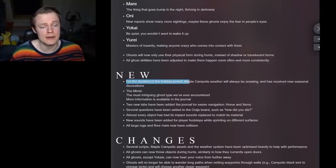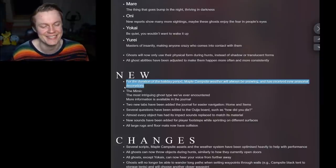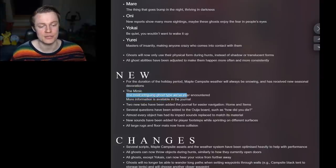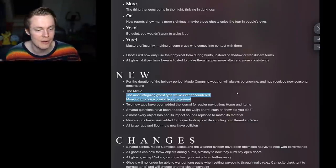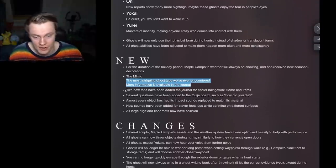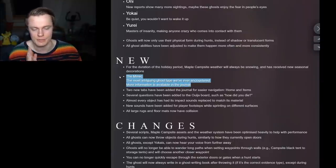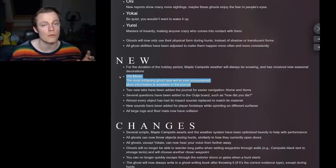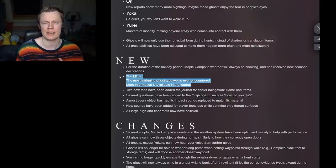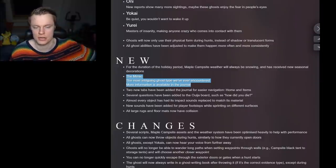For the duration of the holiday period, Maple Campsite weather will always be snowing and receive new seasonal decorations — Christmas trees on Maple Lodge, let's go! The Mimic — the most intriguing ghost type we've ever encountered. What we know from the Mimic is that it will basically mimic other ghosts, copying their ghost powers. That's what we assumed from the page we saw and it looked absolutely amazing. It's basically just going to copycat other ghosts — that is going to be a super cool ghost.